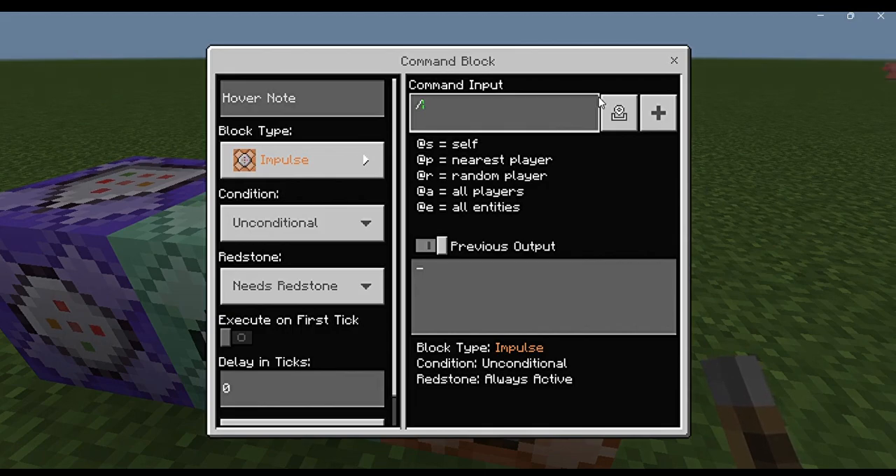Or if you want to summon something, slash summon villager.